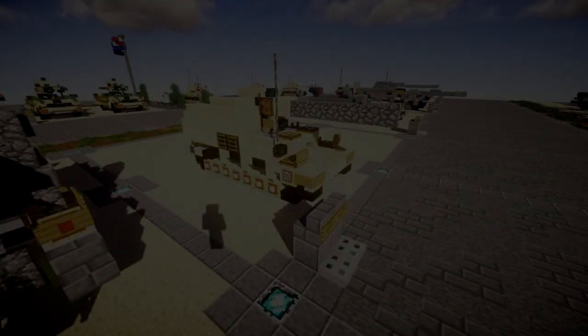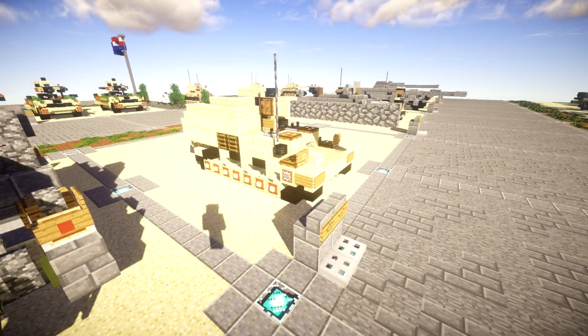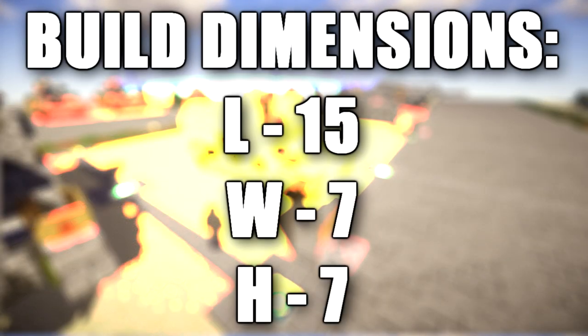Hello ladies and gentlemen, here bringing you another Minecraft World War II vehicle tutorial. In this tutorial, we will be going ahead and building the Hummel. The Hummel was a self-propelled gun based on a Geschützwagen III/IV chassis and armed with a 15 centimeter howitzer.